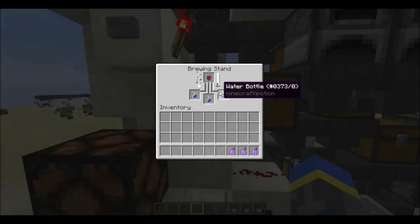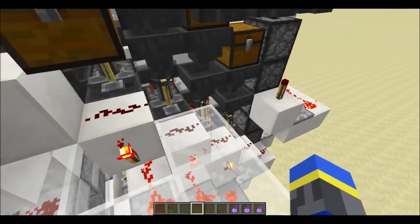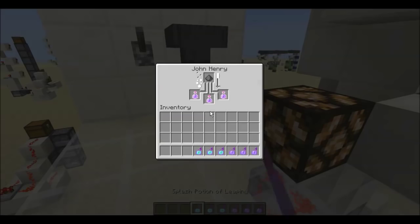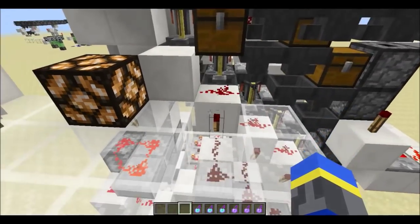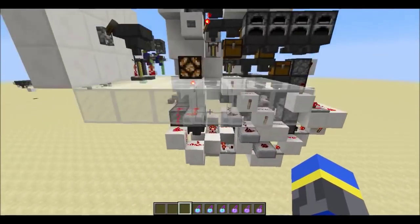So we should see that once this finishes, it will wait a couple seconds and then everything will start to go and the potions will be on their way back into this chest. And there they go — splash potions of Jump Boost 2 — and the regular stand isn't even finished brewing yet. You can see there are some clear advantages to the system. The downside of course is that it takes all this redstone, but if you've got the resources you might as well have the best equipment available.